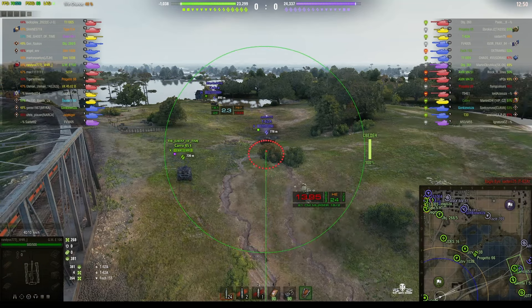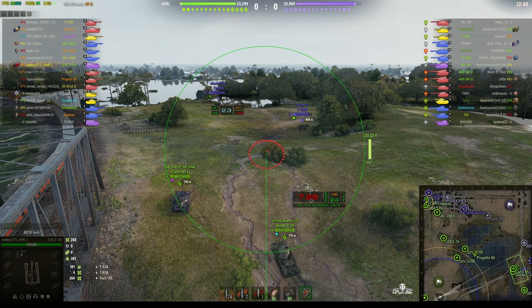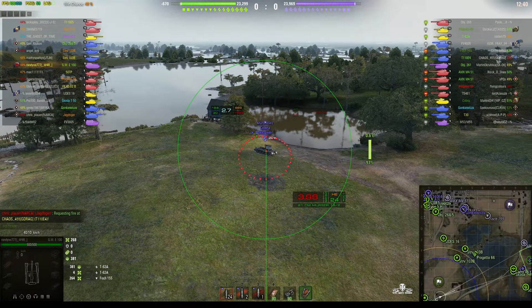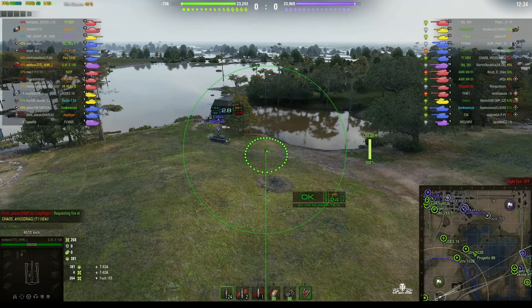They've got a Cobra hanging at the back and the Cobra just took a big hit from the Carro. It's good that our team actually managed to capture the dip — that puts pressure on the enemy team. If they capture the dip it puts pressure on ours.